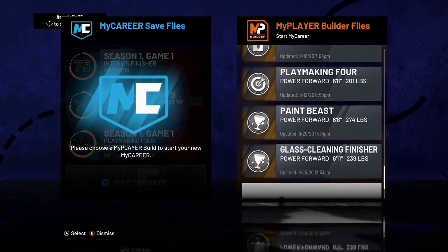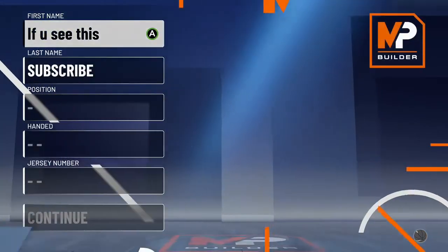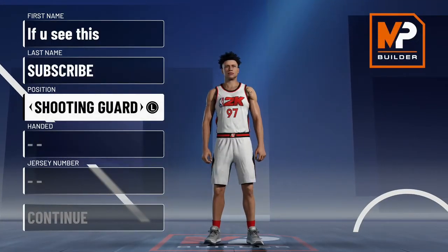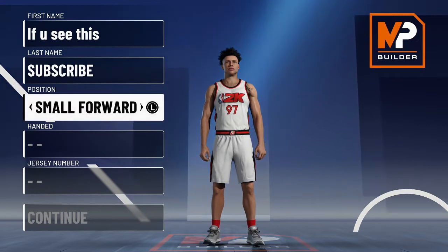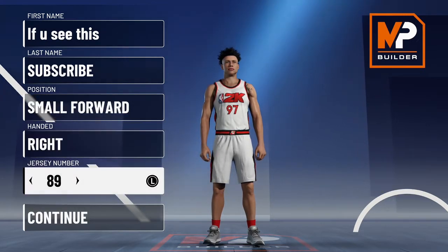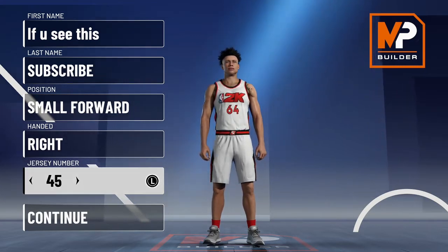Alright, welcome back. Today I'm about to show y'all how to make the Dwight Howard build on NBA 2K21. So the first thing you're going to want to go is small forward. Y'all probably like, oh Dwight Howard never plays small forward — he doesn't play small forward. But actually, I'm going to tell y'all at the end why we have to go small forward.